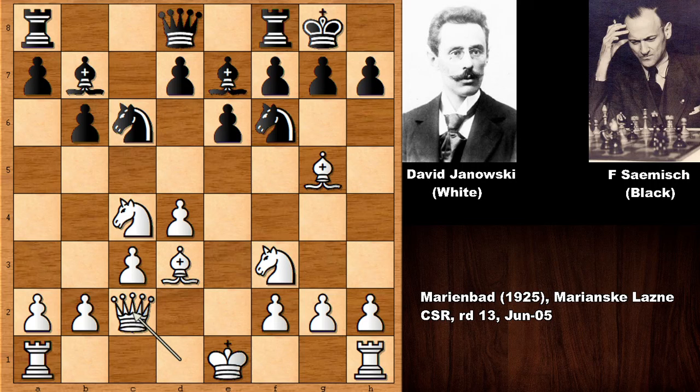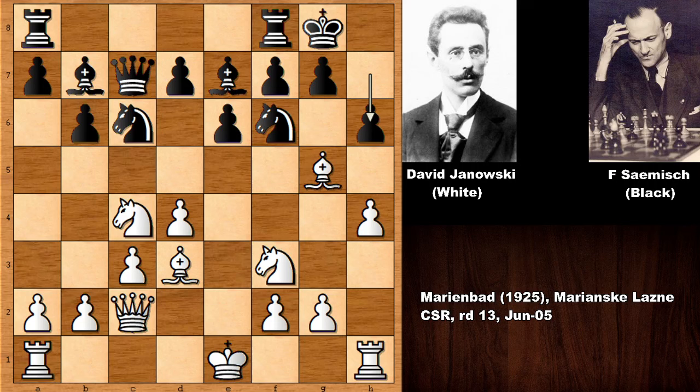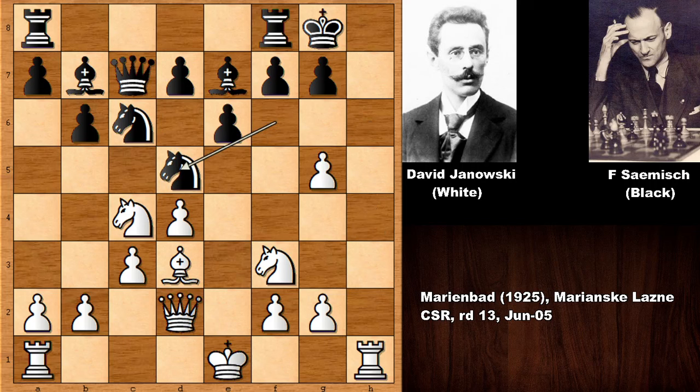Now bishop takes knight and then bishop takes on h7 is possible — black is allowing that — but white was not interested. Yanowski is pushing the pawn and he can also lift the rook up and then attack his opponent, asking a question and also defending on h7. But Yanowski played queen to d2, sacrificing the bishop, and we have knight to g4. If accepting the sacrifice, then after defending the knight...